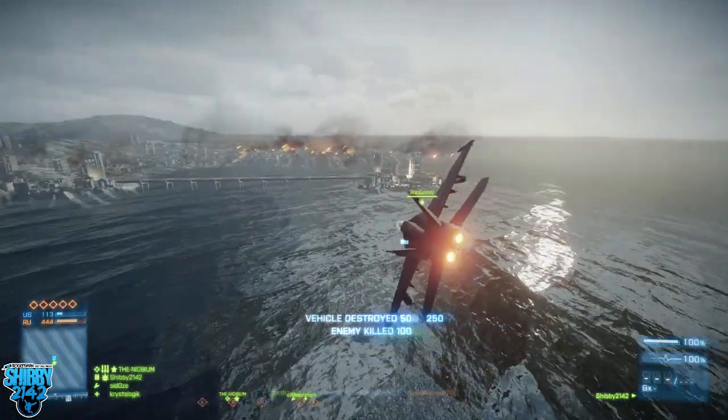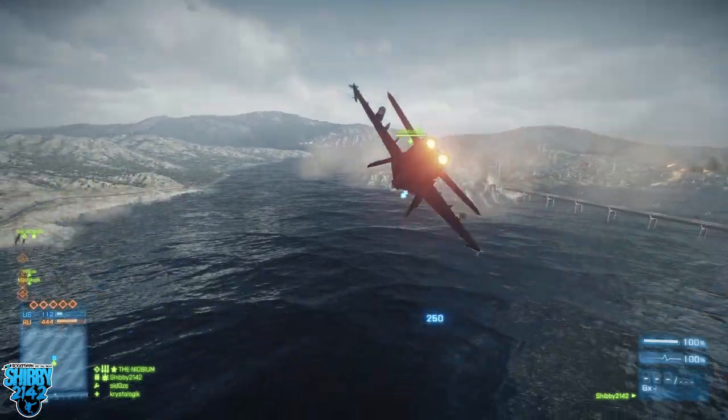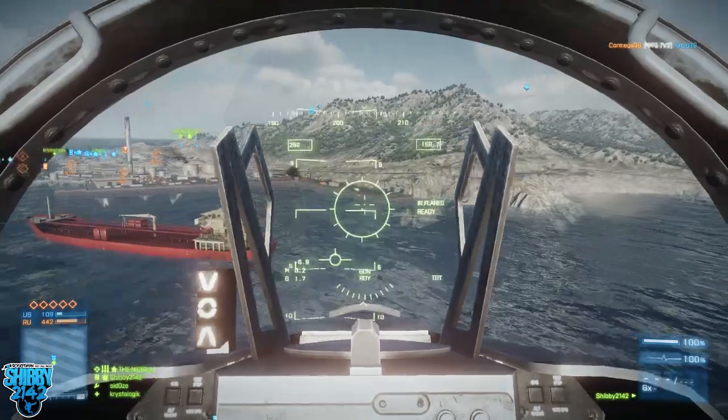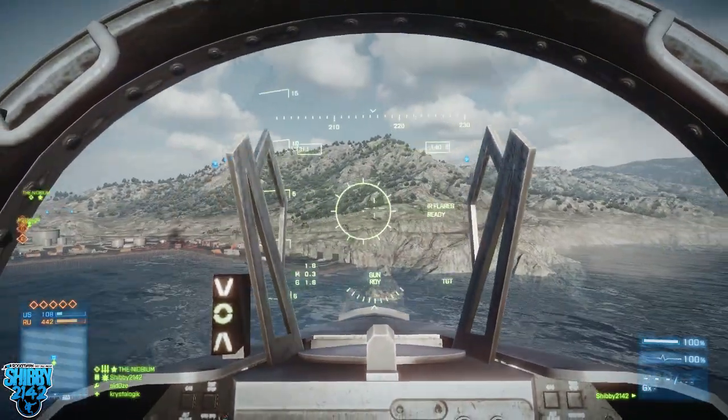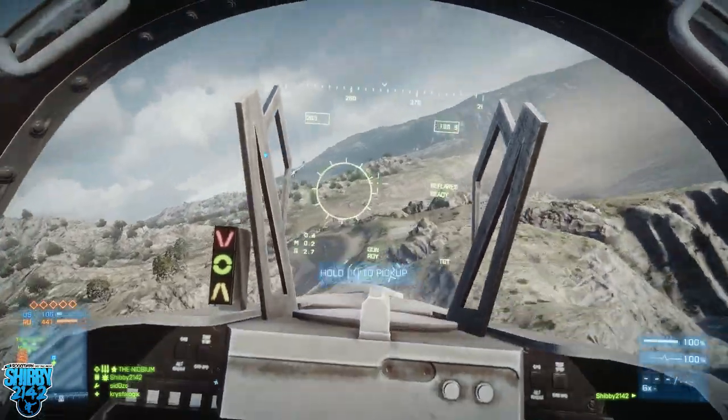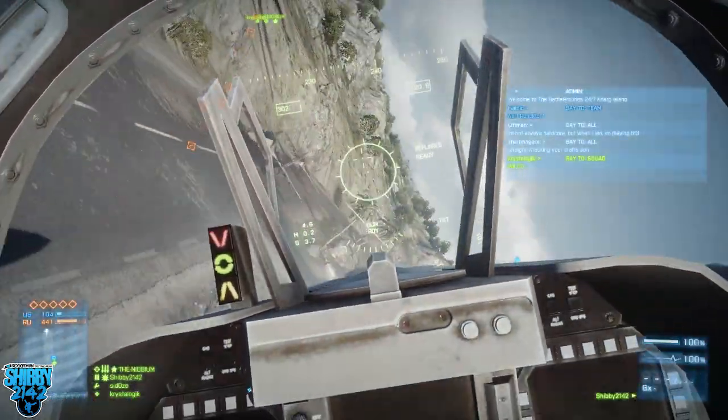Both enemy jets are now down, so we can go back to their spawn and have some fun. Hopefully you've been paying attention and you still notice the C4 I have strapped to the nose of this jet. That wasn't just for shits and giggles — it actually will be doing something here. So we're gonna do a little wiggle wiggle wiggle right over their air base, and here we go.